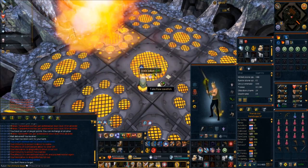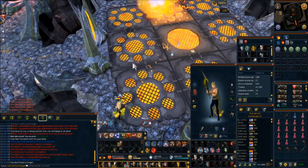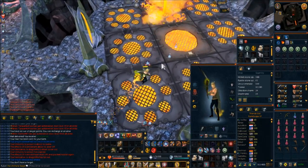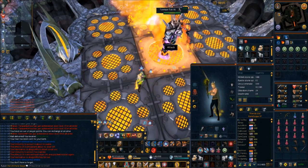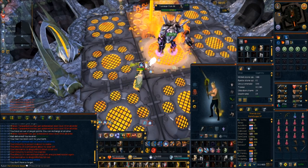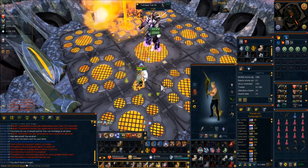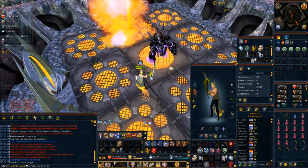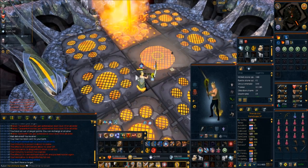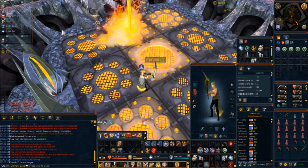There's also one other TzHaar weapon that is dropped from here that was not in the slayer log — because it was only from a TokKul. These things do give a decent amount of XP per kill. It's not too bad XP per hour, but it's not absolutely amazing either. This is pretty much the gist of everything for this log.